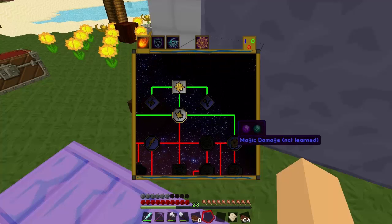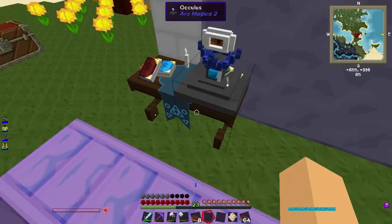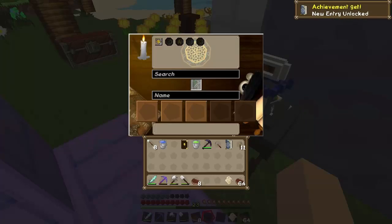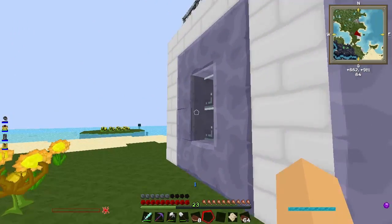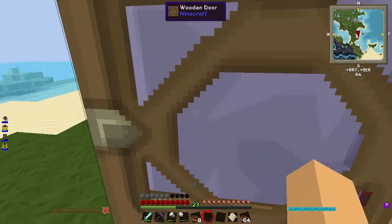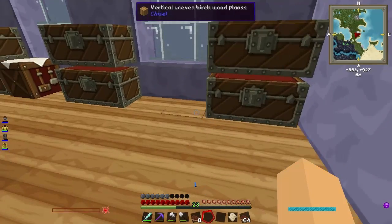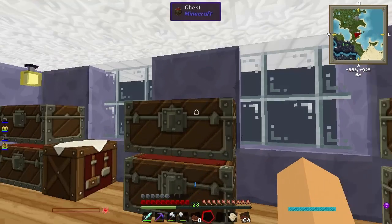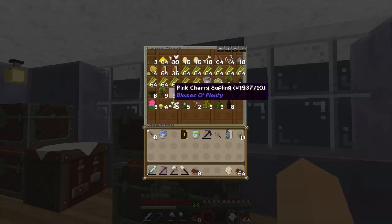I'm going to unlock magic damage now. To craft a spell, you just get a book and quill. Sorry if I'm silent on some parts of the episode — I'm pre-recording this because I had nothing to do, and I'm quiet because I can't always remember what I did.